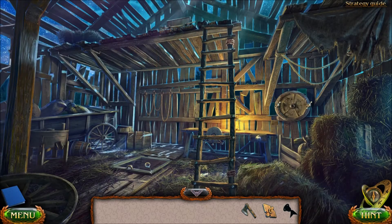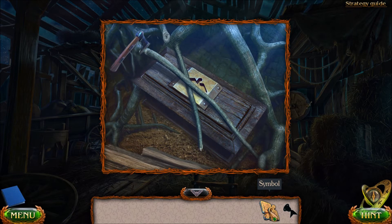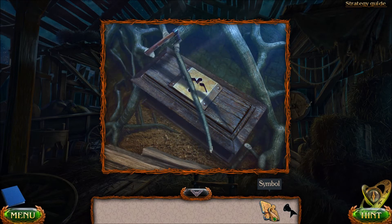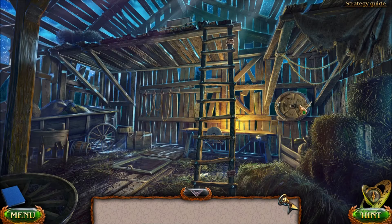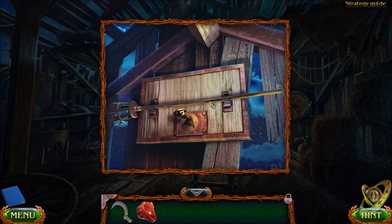And there is our fantastic fruit picker. Down here we're going to use the axe to get access to this trunk. The symbol goes on top — that's the device which gives us the fruit picker.